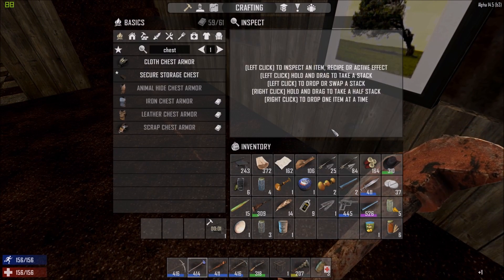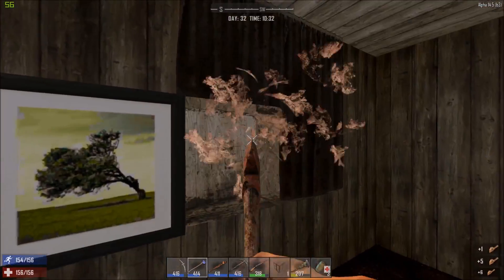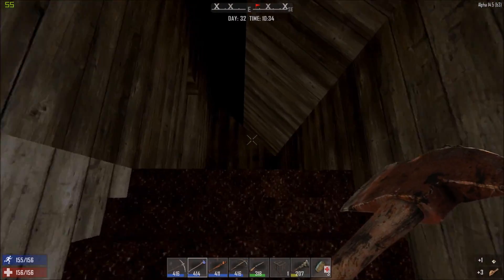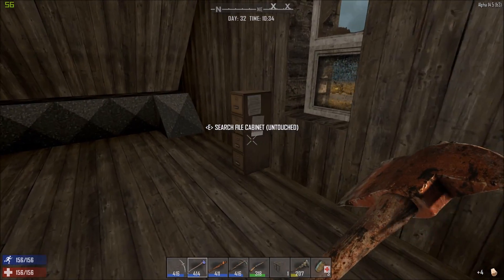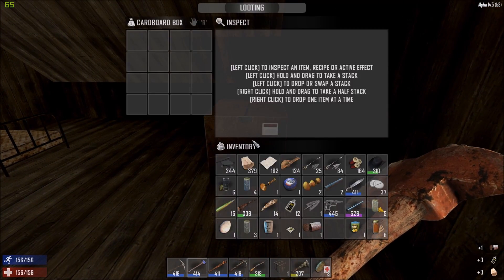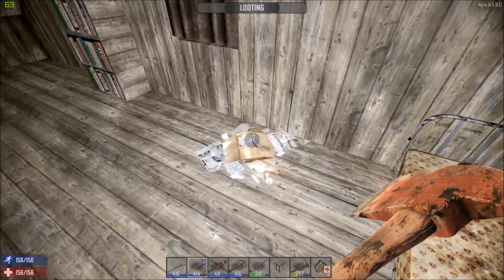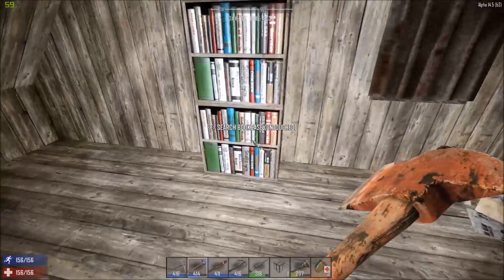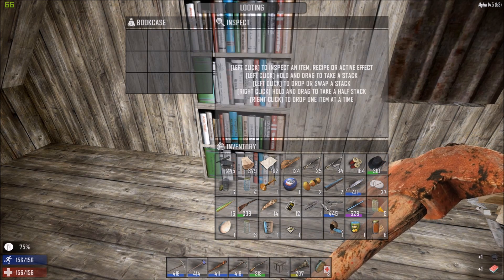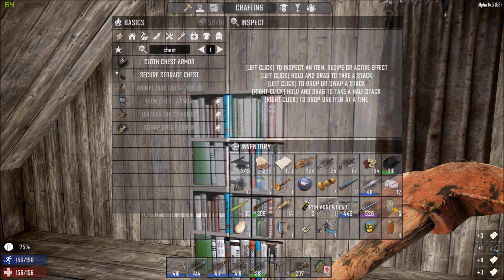I don't know why I took that - I don't want it. Scrap that, scrap that. What I'll do then is I'll just take everything from the police station and take that back to our temporary base, and then we'll fire up the minibike and head back towards home. I don't know why I did that but never mind - could have been something really really good in that. I just got carried away with bashing things and chatting, like normal.